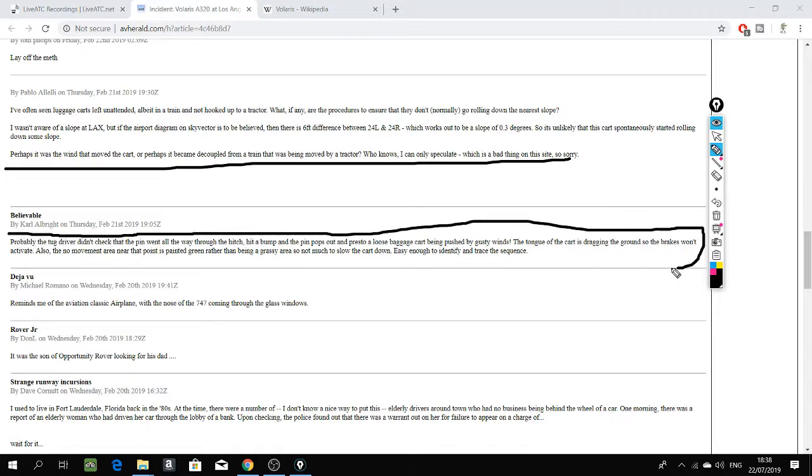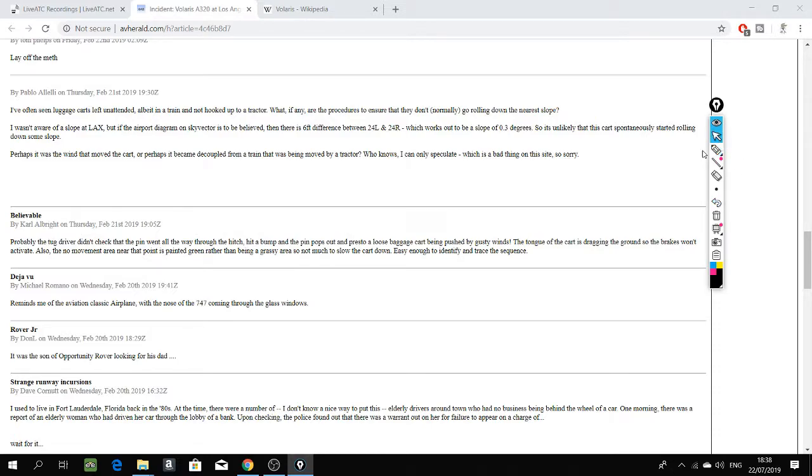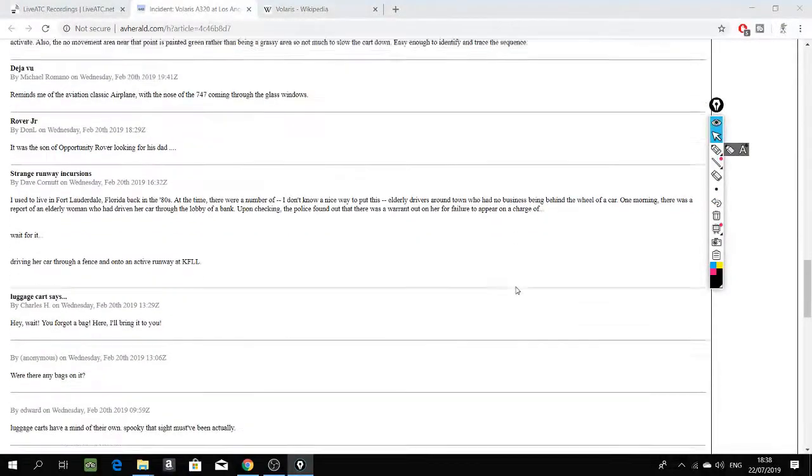American 192 Heavy, about 4th from Jackson. American 192 Heavy, Los Angeles Star, wind 250 at 30, gust 3, stick from 24R, clear to land. 24R, clear to land, American 192 Heavy.